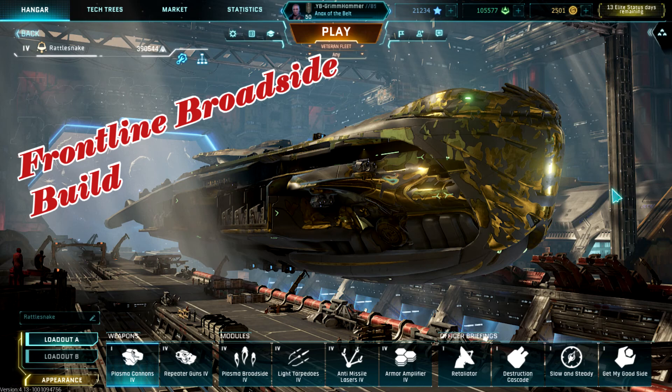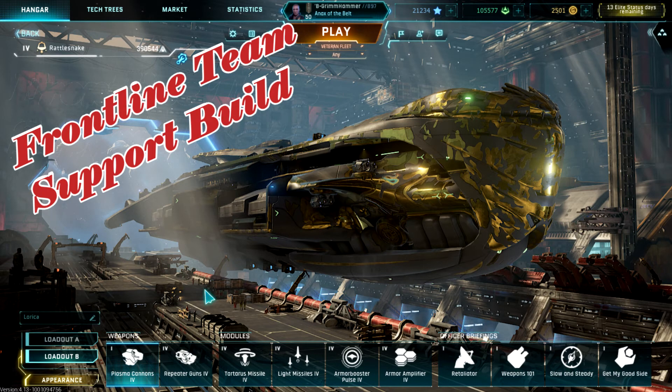What you're seeing now is my normal state. First we have the frontline broadside build — plasma broadsides for up-close hitting damage, jackal torpedoes for a little close-range extra damage, anti-missile lasers to keep the disruptors off you, and armor amp so you can stay on the front line as long as possible. You run retaliator to increase your cooldowns, destruction cascade so when you pop somebody's broadsides or torpedoes you get a bunch of extra damage, slow and steady to stack with armor amp for 100% resistance, and get on a good side for that nice energy generation. This is a super saiyan build.